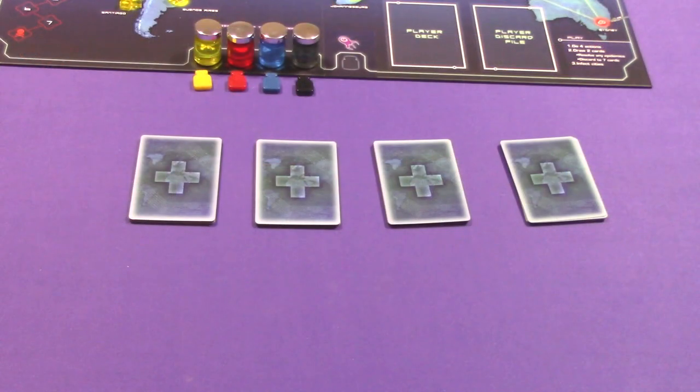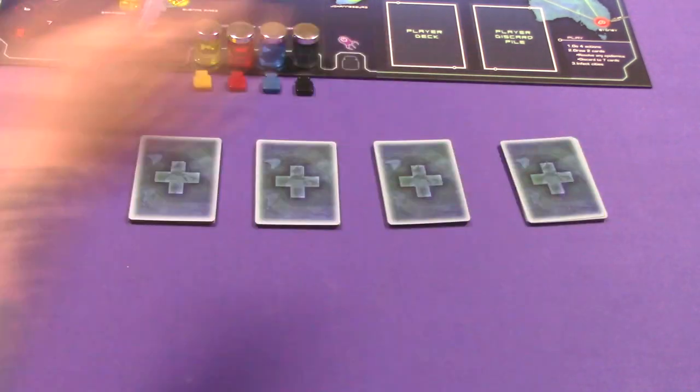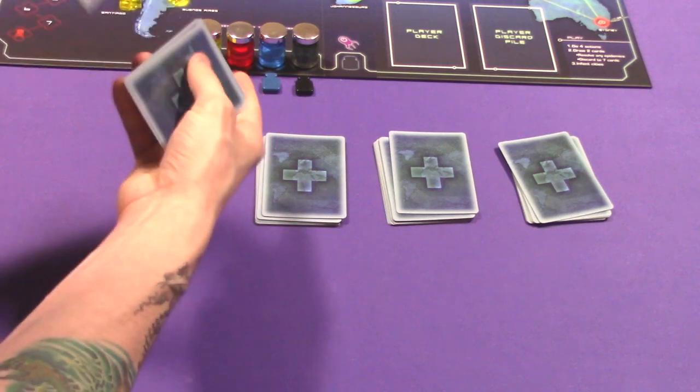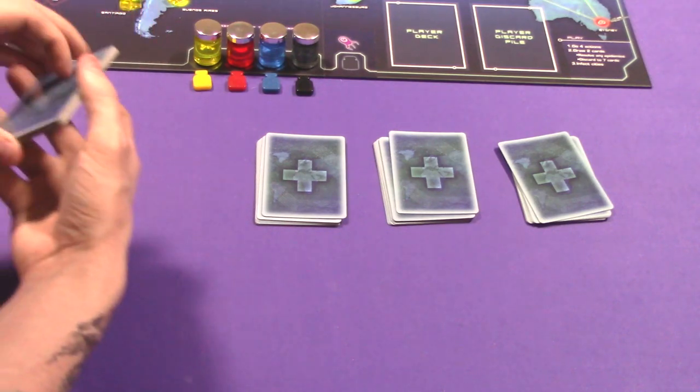The fifth step is dividing up the player deck into piles equal to the number of epidemics you will use. For this how-to-play I'm using four epidemics, but you can do four (beginner), five (normal), or six (hard). You even the deck out as evenly as you can, then place one epidemic card on top of each pile, and shuffle each individual pile so the epidemics are dispersed relatively evenly throughout.